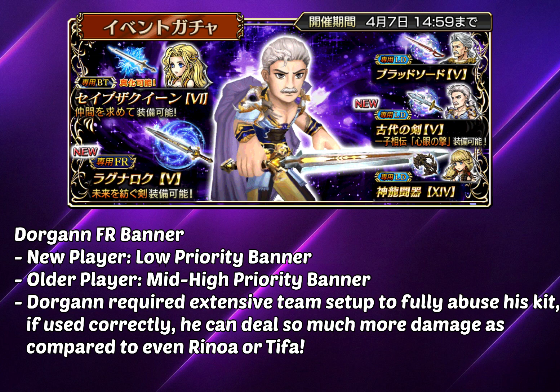All in all, Dorgan is an absolutely strong unit if you know how to abuse him. He requires you to break the enemy constantly to utilize his kit. If you're running him with Sephiroth, I highly recommend only using Skill 2 since it's the only single-target attack. By doing so, you allow the other enemy to remain unbroken during the first action, and then Dorgan's follow-up can break that enemy and trigger another follow-up — guaranteeing at least two follow-ups every turn. It's similar to Aranea in that sense, but Dorgan himself contributes a lot more to his own FR.